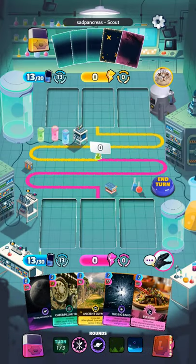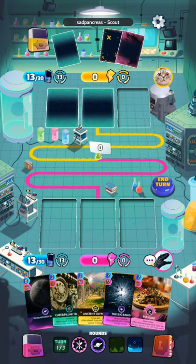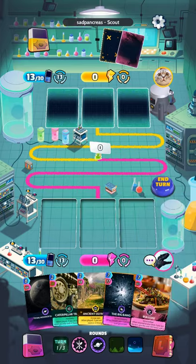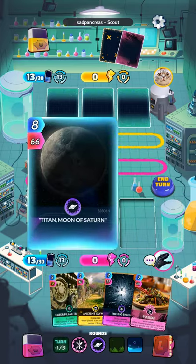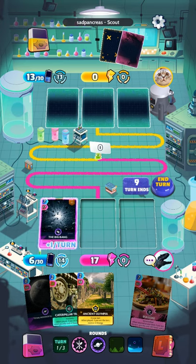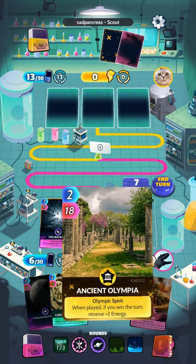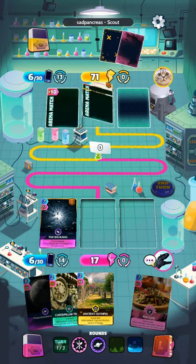As I start off, you see I've got these five cards: Bulgogi, the Big Bang, Ancient Olympia, Caterpillar Trax, and Titan, the Moon of Saturn. Now, the objective of this game is to score as many points as you can. I'm not going to have a good turn this turn — that's okay. I'll just pass.